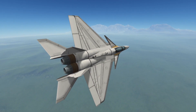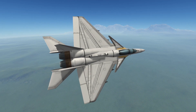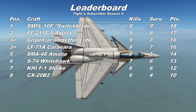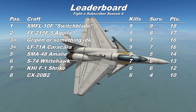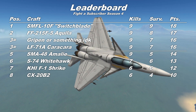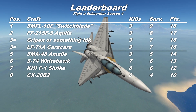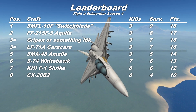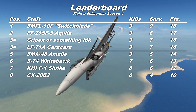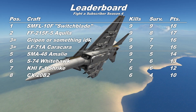So that was the FF215F5 Aquila, showing it's not just a pretty face. And if we bring up the leaderboard, we can see that with 9 kills and 8 survivors, it sits just one off a perfect score on 17 points. A couple of consequences to this: first of all, we must now say goodbye to Mecca Diaz, as his craft the SMA48 Amelie is pushed out of the finals positions. And secondly, it's no longer mathematically possible to get into the finals positions while only winning two of your fights. From here on in, it's three wins or bust.